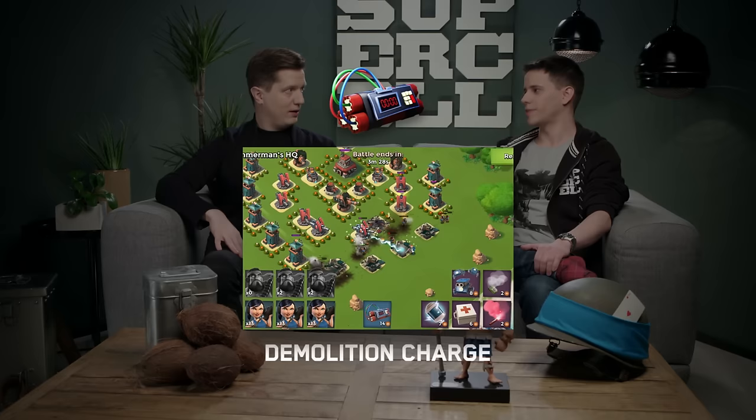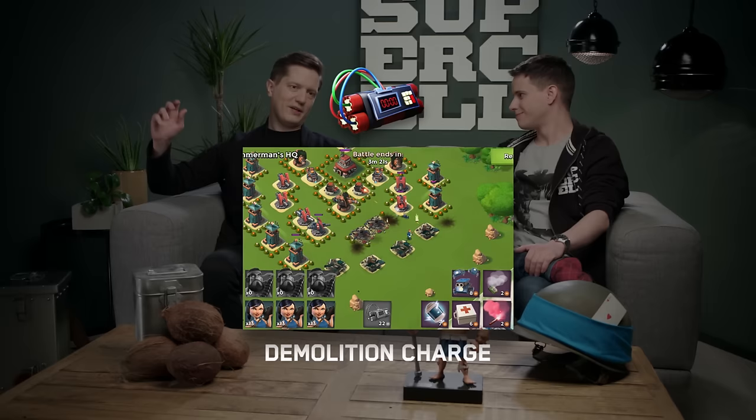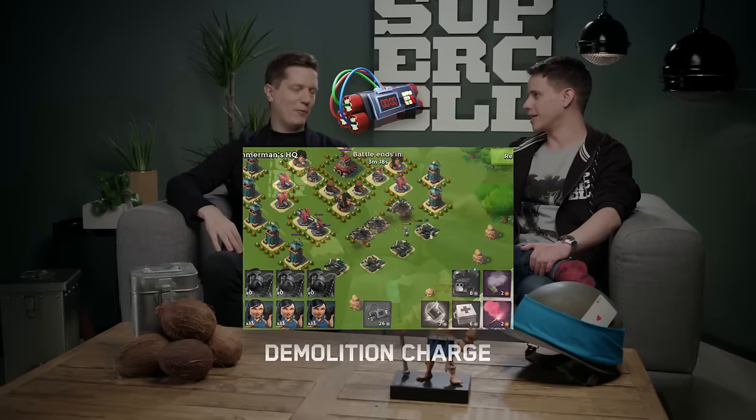We also wanted to give her some direct damage potential. So the second skill is Demolition Charge — she plants demolition charges on defensive buildings. She actually tosses them at the building; we had it so that she walked into the building and attached the charge to the side, but she always got killed, so we had to make it a ranged ability. Now she tosses them and after a while they blow up, dealing pretty significant damage.